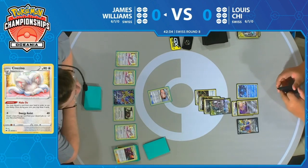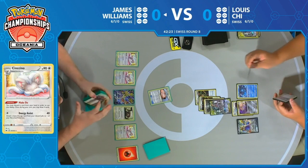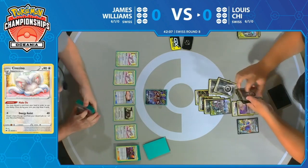Second Aurora Energy coming down for Lewis. Discards the extra Arceus Dialga & Palkia. Now will be able to Ultimate Ray and take a knockout, thanks in combination to Fionn. He does have the option of Fionn — it looks like he's also eyeing up maybe using one of his Pokemon Catchers, but he's going to hold off on that. I think he was eyeing Marnie too.